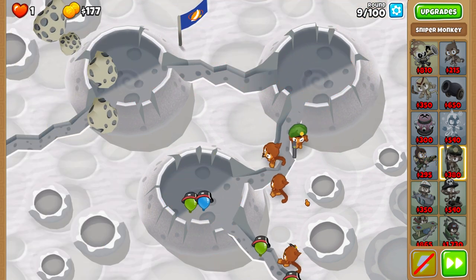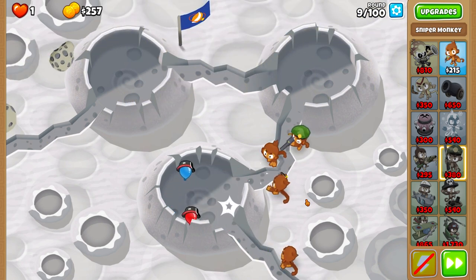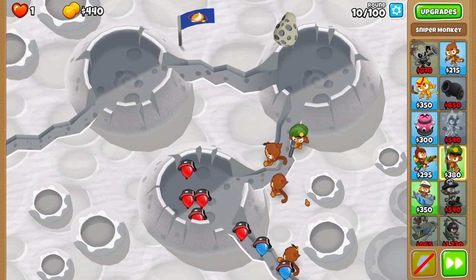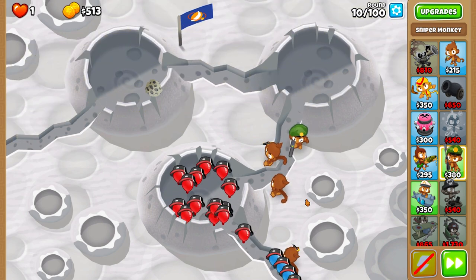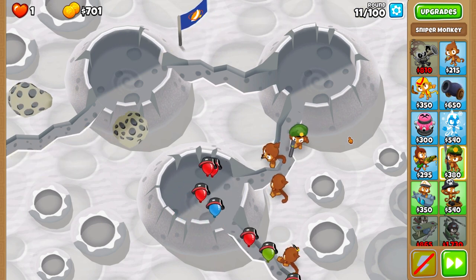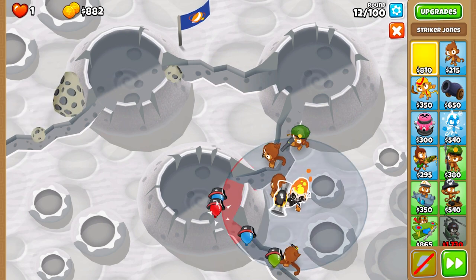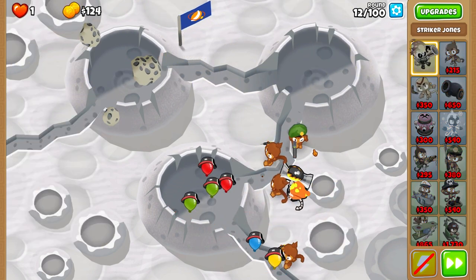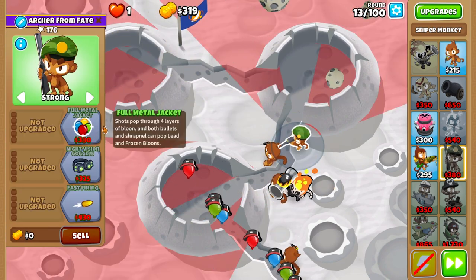I placed the three dart monkeys: one near the first entrance, right at the beginning of the track, and the other two at the exit of the first crater. Next is the sniper. Sniper is going to be put on Strong — it's important. Try to put him as close to the track as possible, in the same spot as I did, because ideally you want the sniper in range of your camera village later in the game. It's not essential, but it's just a good tip.